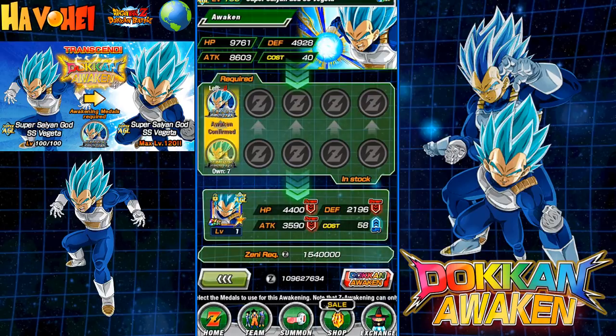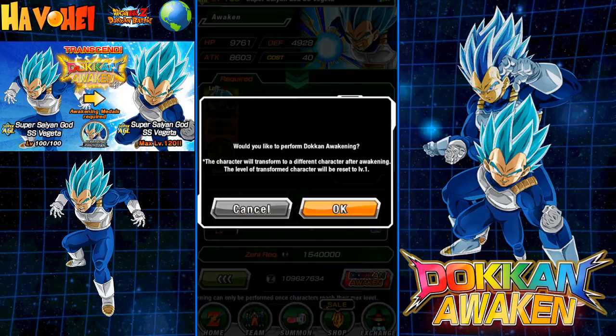We do have enough medals here, but I've got to farm a little bit more because those medals can awaken Toppo as well, and the awakening for Toppo is amazing. The campaign going on right now in the Dokkan events does really, really great things — awakening Jiren, awakening Evolution Vegeta, Toppo, and Dyspo. Yeah, a lot of stuff to do.